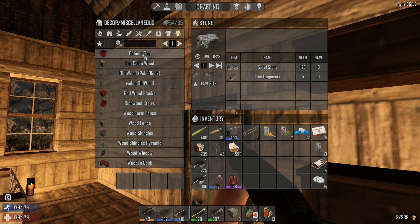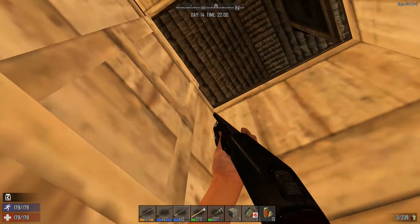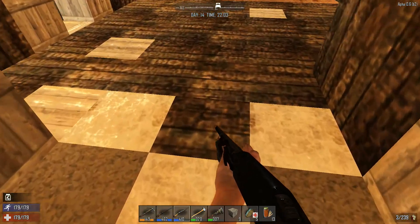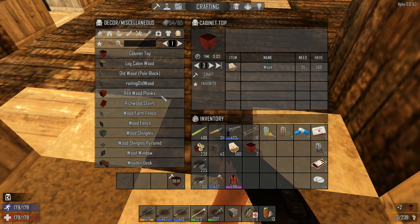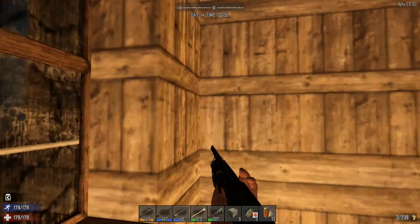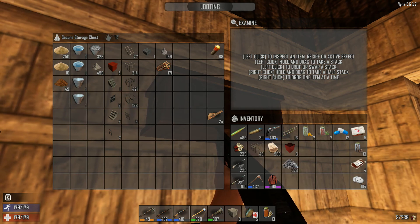Let's go down there and count how many we need. I replenished my ammo. I need one, two — I just need two, or maybe three. I think I need to make the cabinet top first, then make a cabinet. Oh shoot, cobblestone rocks — crap. Okay, that would be up here now, right there.